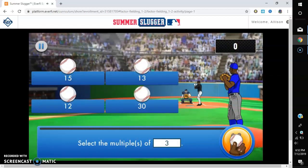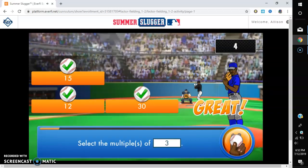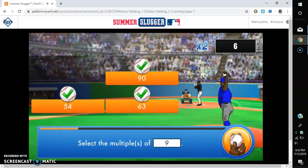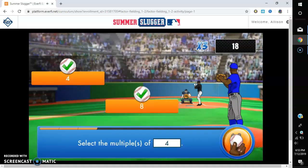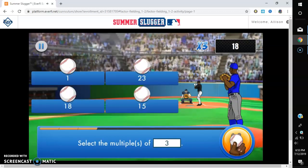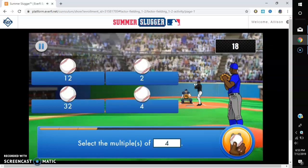Multiples of 3. Okay, so that one's correct. 9, 9. Multiple of 4 — those 2, because that one says 4 and that one says 8. It's 3. Ah, okay, so we have to get both of them right. I was smart the first time.